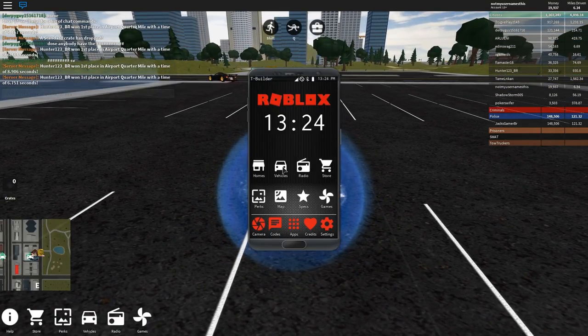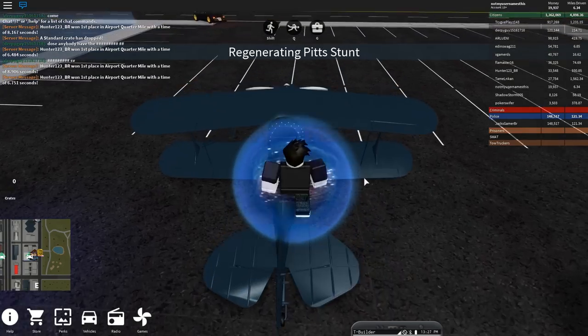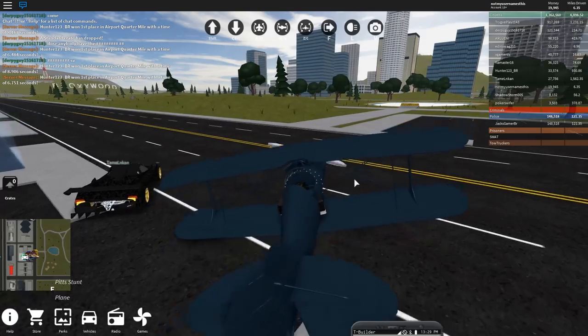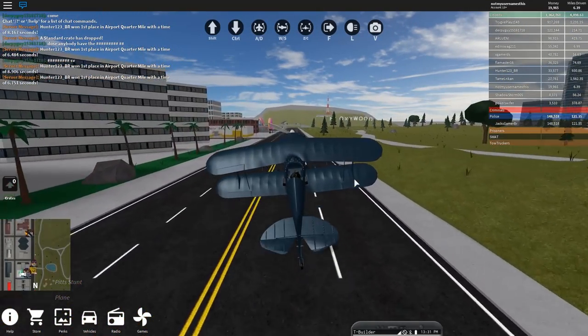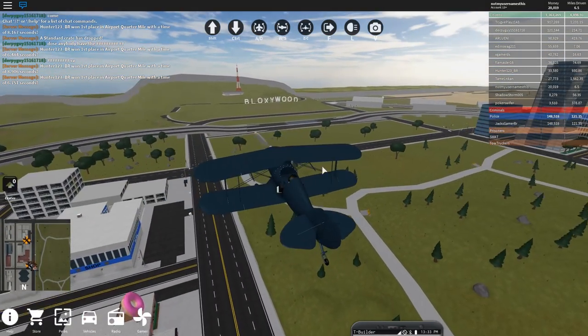Now we're going to go for the blue Dominus. This location is fairly hidden — most people really don't notice it. I'm going to get a plane for now, because you're probably going to need a land vehicle soon, but your default vehicle that you select when you first play the game should be fine.